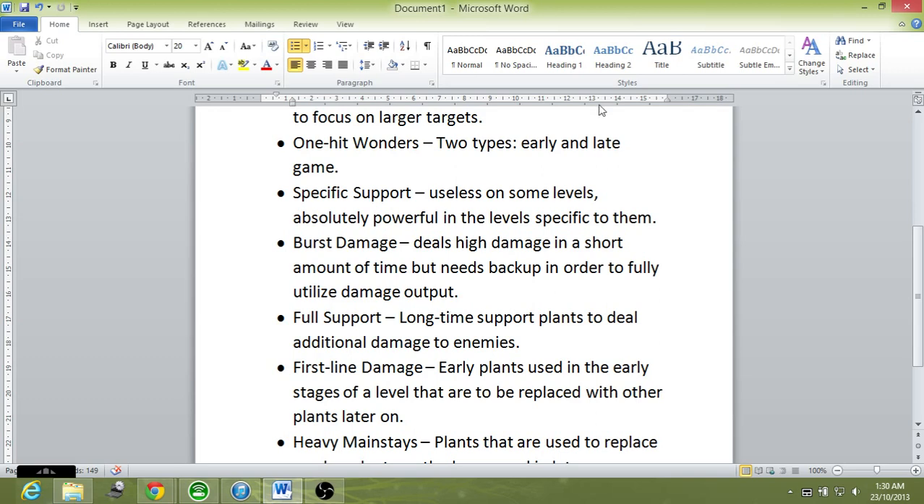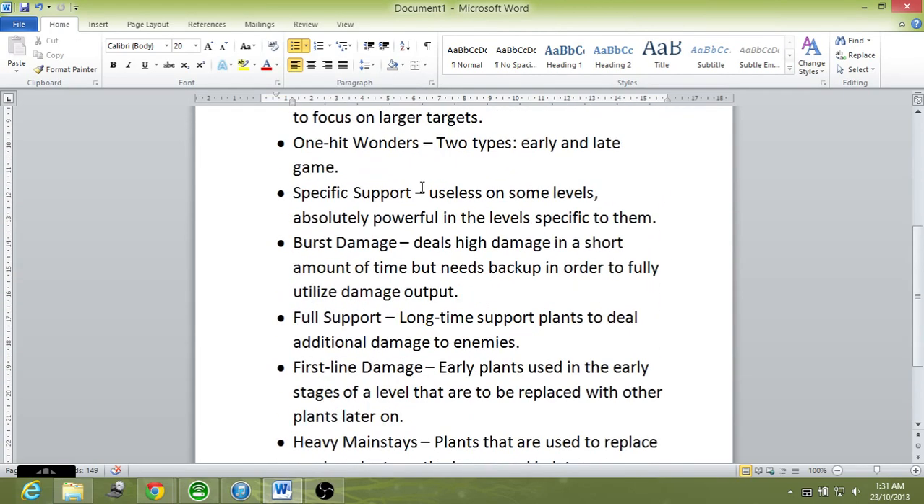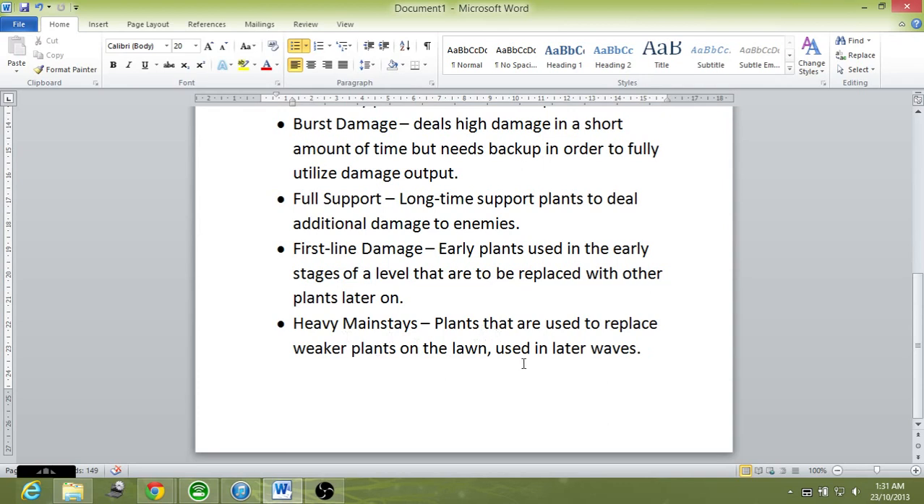Now the last class: Heavy Mainstays — plants used to replace weaker plants on the lawn in later waves. Heavy Mainstays would be like Winter Melon and Peapod, plants that deal a lot of damage but cost a ton of Sun. That's why they are used in later waves — you replace the first-line damage plants and the temporary support plants with the heavy mainstays as the game progresses.